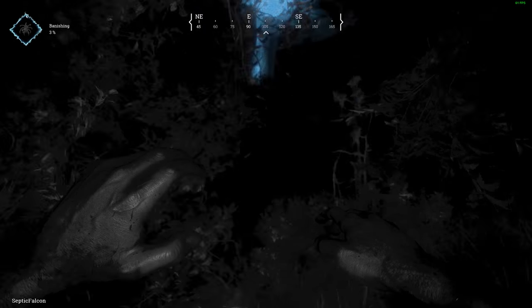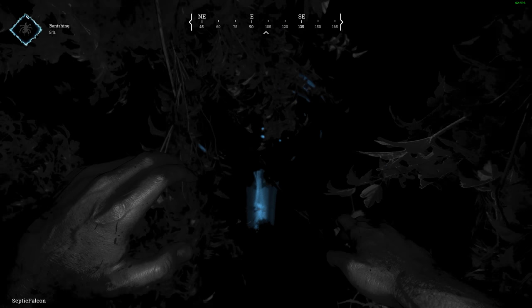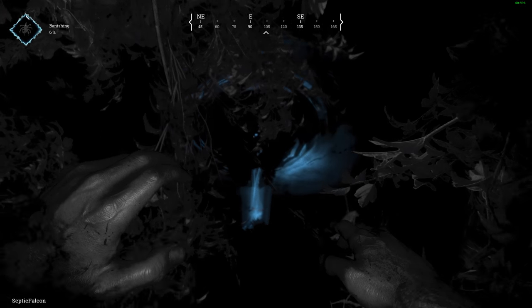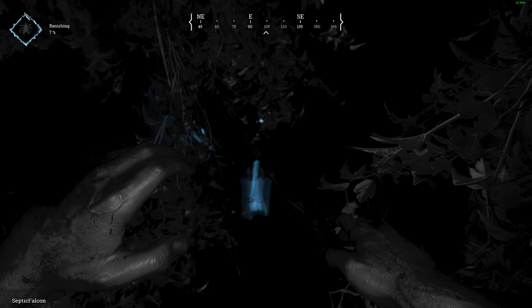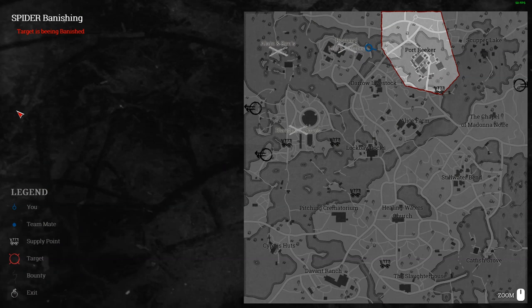This is a good example I actually get to show: they're banishing the spider now, and the storm appears above where it's being banished to hell. We can see its exact location with our tracking powers, or we can press the map and the banishing starts to burn away, showing the map location. As soon as they collect the bounty when it's finished banishing, we can follow them and track them on the map.